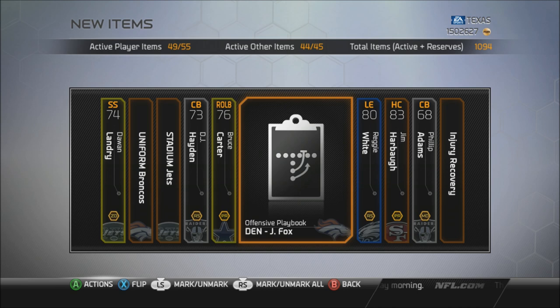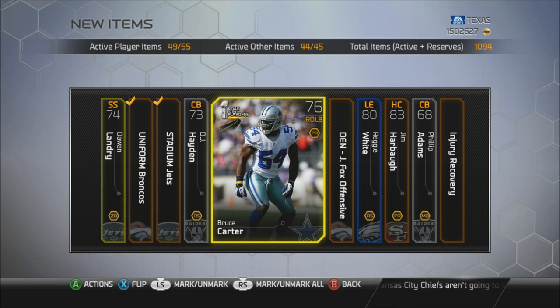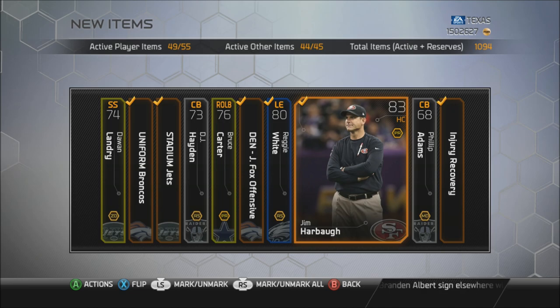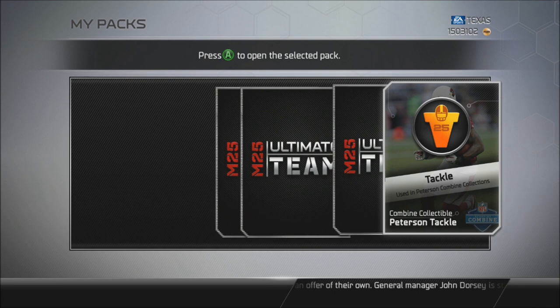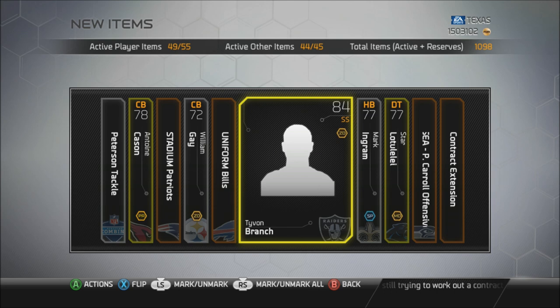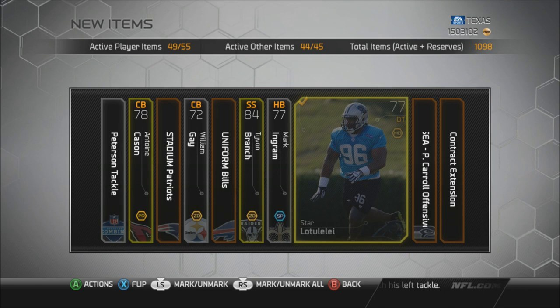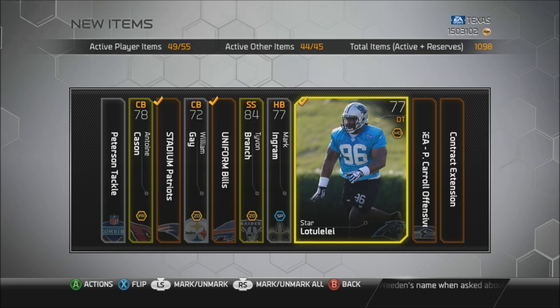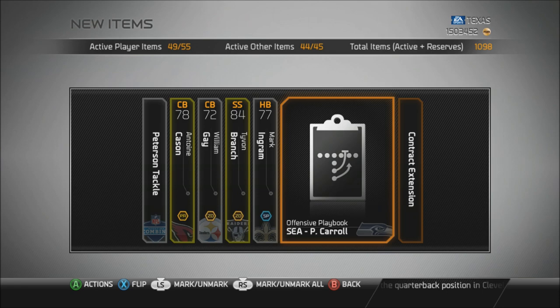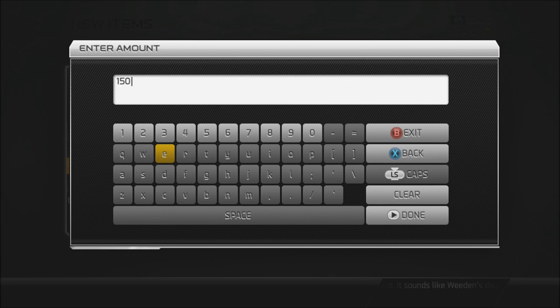I cleared some room real quick. Dewan Landry - turn into an elite card! Why do I keep pulling rookie legends? Dewan Landry, Bruce Carter - get rid of everything. Philip Adams - let's get rid of this stuff. Four cards left in my reserves. Peterson tackle, nothing else there. Tyvon Branch, star loot to lay base - this playbook usually goes for a decent amount, I'll post it for 1,500 coins and it sells pretty quickly. I wish I could send cards to my pending collection from here, that'd be so much more convenient.